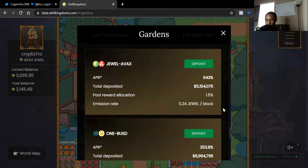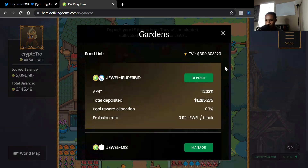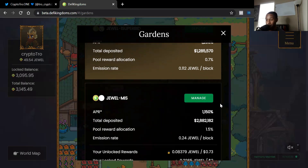Jewel/Avalanche is 630%, ONE/bBUSd is 253%, and so on. Today I want to either make a Jewel and SuperBid or a Jewel and MISS pool. Since MISS is super discounted from its all-time high right now, I'm going to do Jewel and MISS — I know more about MISS than SuperBid, so I'm more comfortable with it. I'd rather deal with impermanent losses on MISS, and if I end up with more MISS after withdrawal, that's fine because I believe MISS will grow long term.